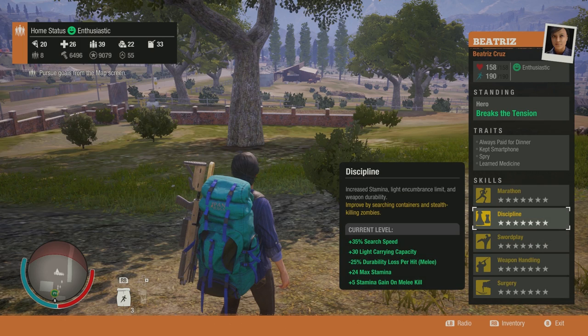Finally, let's move on to discipline, which is unique for being the only skill in the Wits category that has a direct and accessible improvement on your combat ability. It gives you plus 30 light carry limit, minus 25% durability loss per hit on melee weapons, plus 24 max stamina, and plus 5 stamina gain on melee kill.